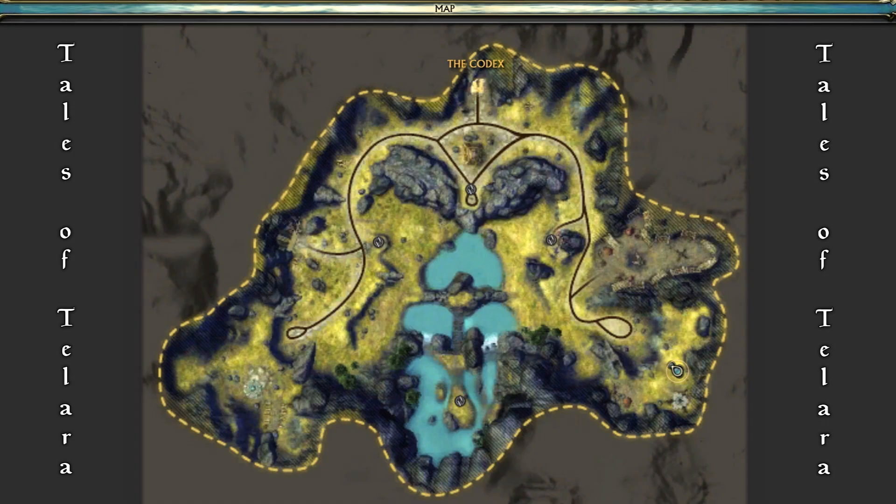For those of you leveling up and encountering the Codex for the first time, it is a control point map. Unlike Black Garden, which had a centralized control object you fought over, individual points need to be captured on this map. Let's take a look at the map — I'll do a quick breakdown on how everything shakes out. This is just a primer on the layout, not a deep strategy guide.